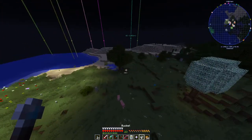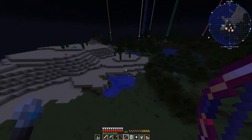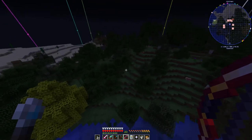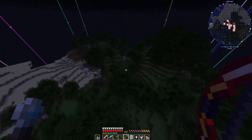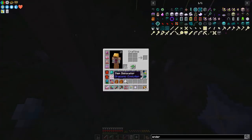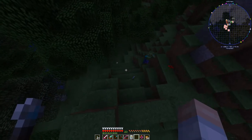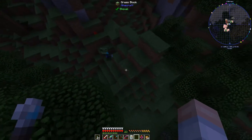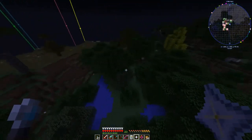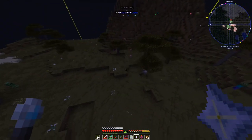We've got skeletons - don't much care for those. No zombies. I really don't want to spend tons of time on this episode just waiting around for stuff to show up. Look here, we've got a zombie! Let's see if he'll pick this up. I've got my magnet on - let me turn that off. Are you going to pick that up? It is apparently a 55% chance for them to pick up items. That one's not going to pick anything up, so I've still got to find a zombie that will.